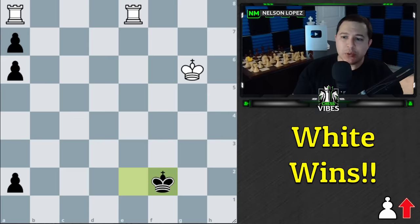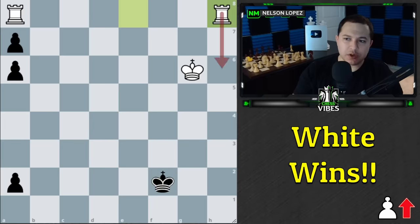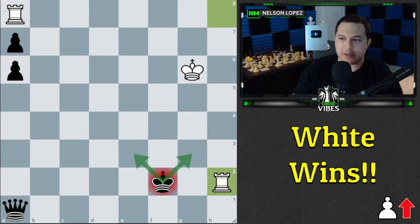It all had to do with the fact that we had to lure black's king to the first rank — that was the whole point of giving up our rook. Without the king being on the first rank, this idea doesn't work. If we tried to go immediately with this rook, it doesn't work because black just gets a queen and we don't have a skewer. If we put them in check they're just going to run this way or that way.